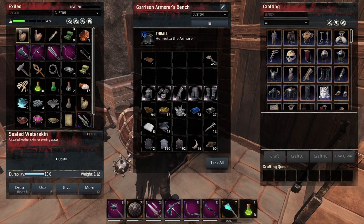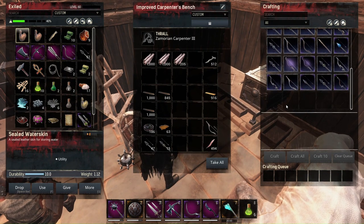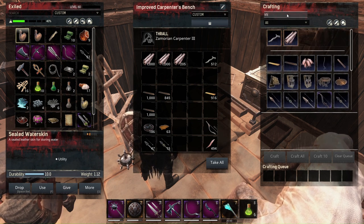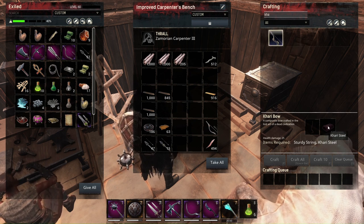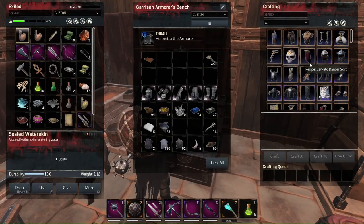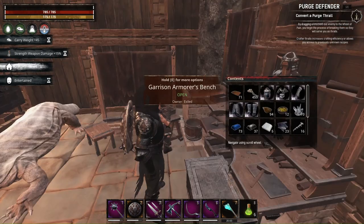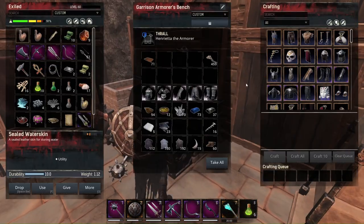Let's take a look at the carry bow. We need 10 carry steel with the precision carpenter. The ranger armor requires thick hide and layered silk. Thick hide we have a lot of, but unfortunately we don't have the layered silk, so let me just make some.